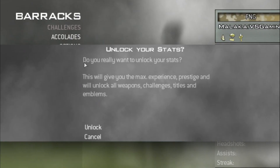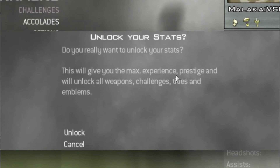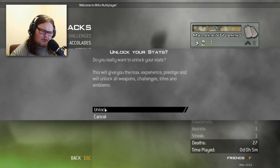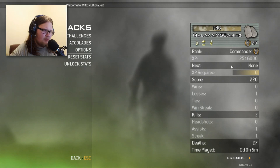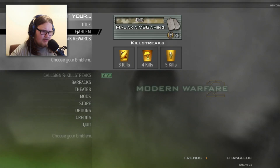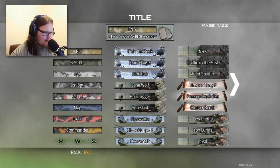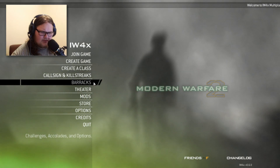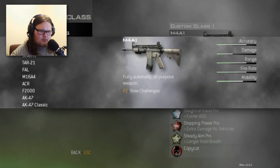What's this? 'Do you really want to unlock your stats? This will give you the max experience, prestige, and will unlock all weapons, challenges, titles, and emblems.' So I am now Prestige 10. Okay, that's a thing that can happen. And boom, got my old setup — that's freaking nice.